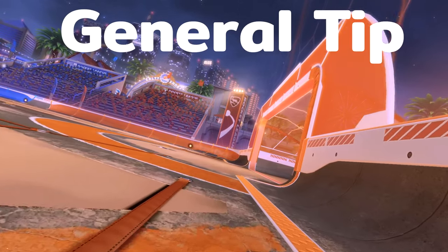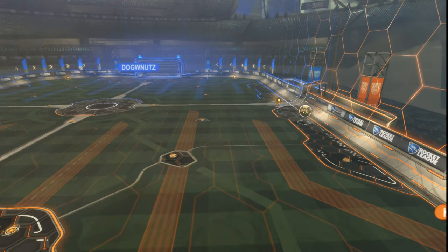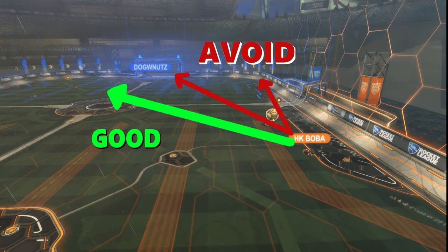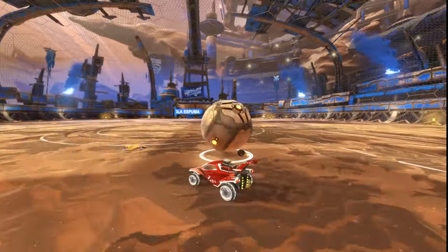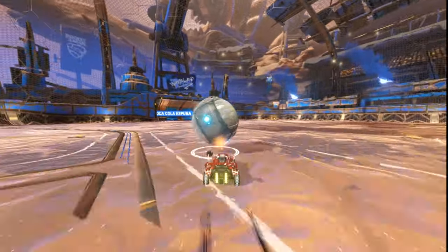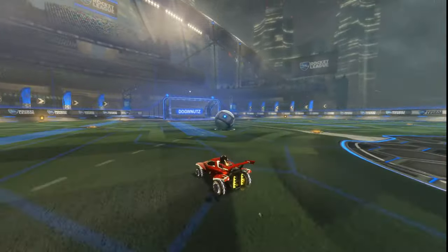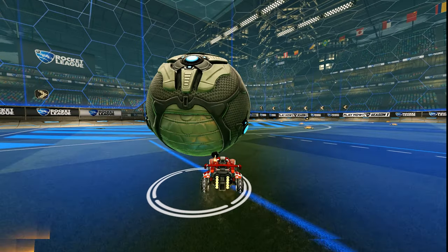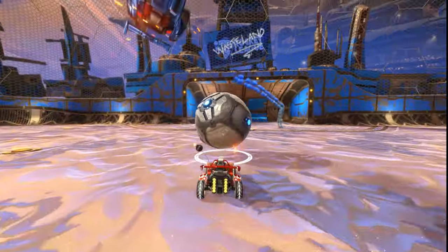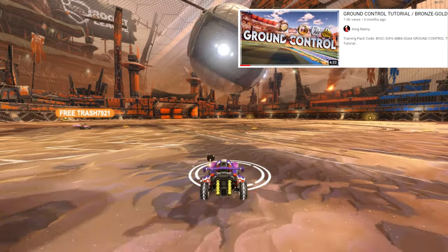Here's one last general dribble tip before we get into tips for the separate ranks — this applies to all ranks: dribble at an angle. Make it a habit that when you start your dribble, instead of going straight or directly at the goal, try to take it at an angle, most of the time towards the far post. This makes it easier to see your opponent and make an educated decision on how to attack — whether to flick if they're challenging, or set up a power shot if they're going to the net. If you're dribbling straight at them, the ball can get in the way and you have zero information on where your opponent is before they challenge you. For a more detailed explanation, your Dribble University headmaster King Rainey has a tutorial linked here.